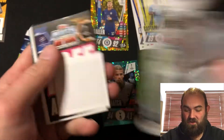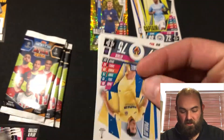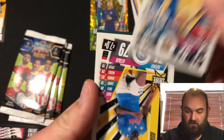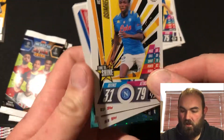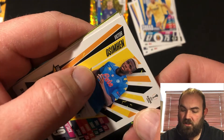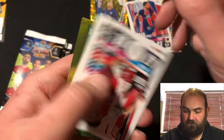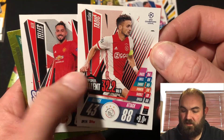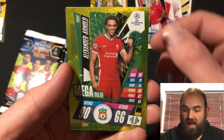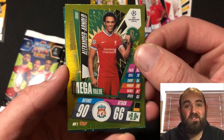Let's get stuck into the second pack. So we have got Pajot, squad update. Osmehan I believe that is. Florenze. Tadic. Telles as well. And oh brilliant - a mega value Alexander-Arnold. Fantastic, love that.